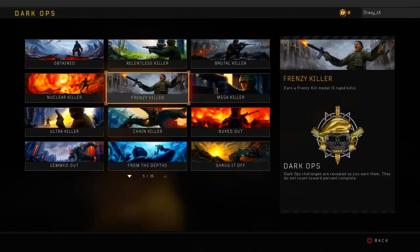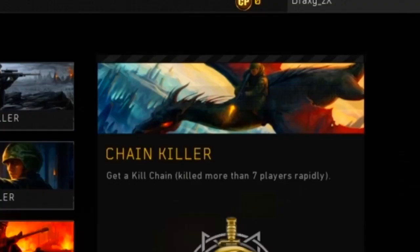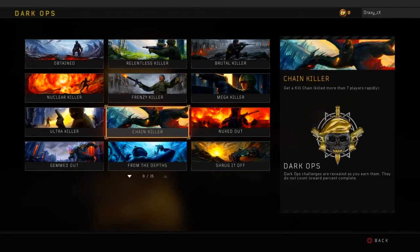The next type is the Multi-Kill category. You have Frenzy Kill which is 5 kills, Mega which is 6, Ultra which is 7, and Kill Chain which is 8 or more.